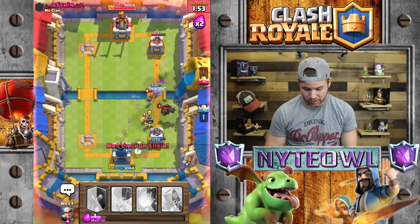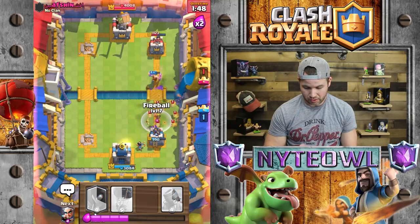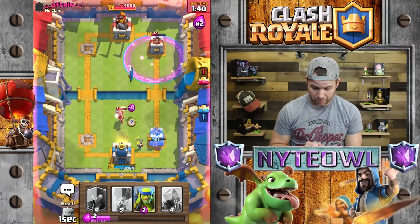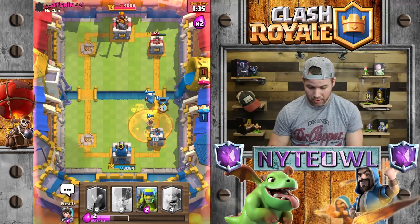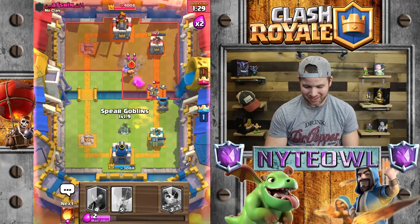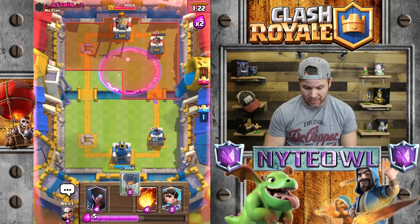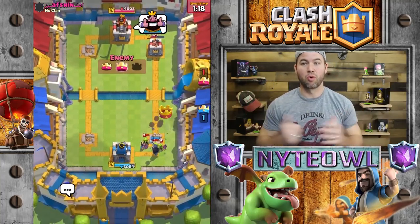Oh crap — I might have to Fireball this. That Goblin Barrel is gonna take me out. Let's take that out, get another Mortar down, and let's go Lumberjack — come on baby, do your thing! What are you doing Mortar, focus on the tower for one second! I think I just lost — that was a horrible game on my part. Wow, that took forever.